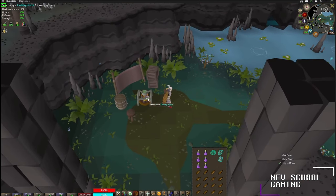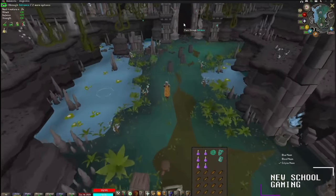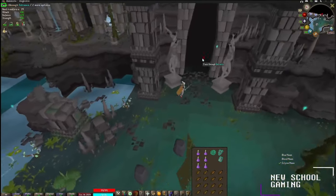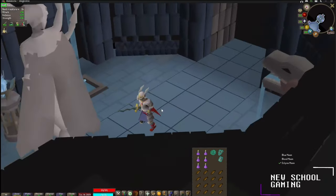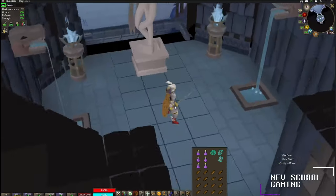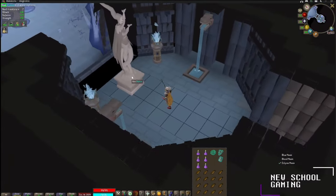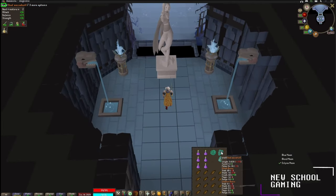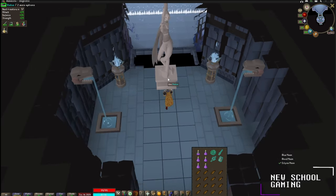Go ahead and eat some fish, top off your health, take a sip of tea to refill your run energy, and run over to the east through the next door with statues for the blue moon boss. The eclipse moon is weak to stab damage and the blue moon is weak to crush damage, so I'll be swapping my weapons from the Osmumten's Fang over to the dual Macahuitl for crush damage. Go ahead and sip the moonlight potion for the bonus and we're going to walk through.